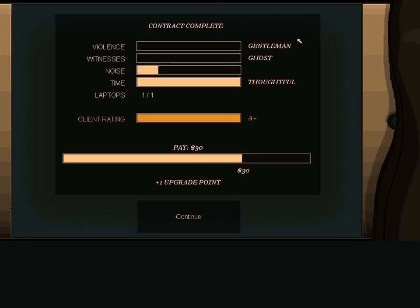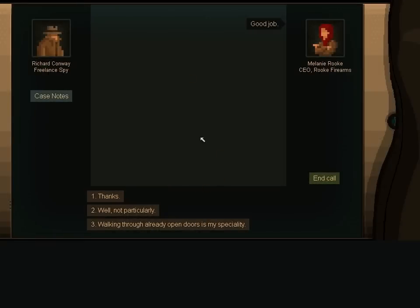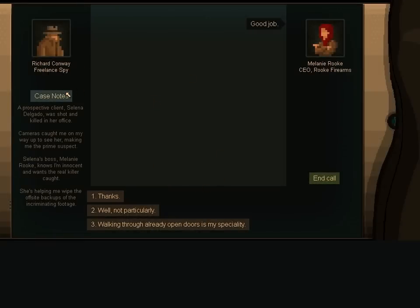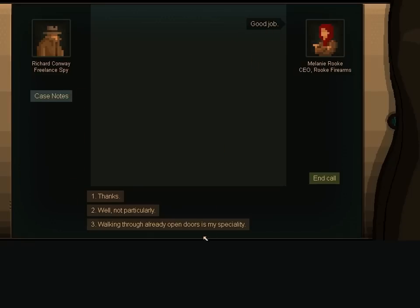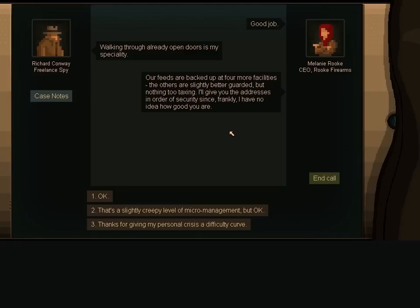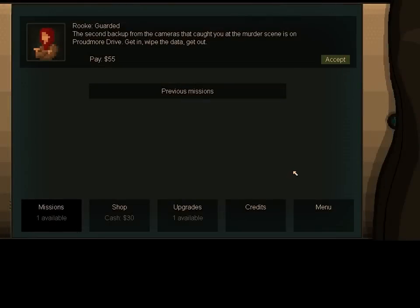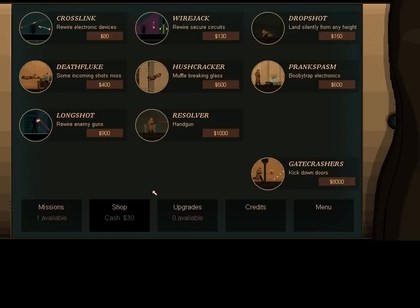Probably after I finish my main run, I'll do two long plays: one where I go for no kills, no injuries — which is complete Gentleman all the way through — and one where I go for the least time possible, which is Lightning. Thoughtful is obviously very slow. Those don't impact how much money you get, incidentally. I like to be sassy. Between every successful mission we get an upgrade, so I'll continue on that route. We still don't have enough money for anything.